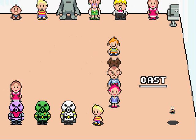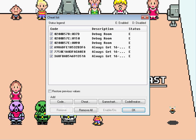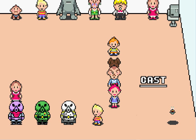The debug room can only be accessed via a cheat. As you can see, I have the cheat list right here — those are the cheats for the debug room. I have some other cheats on here as well, like always get 16 hit combos and whatnot.